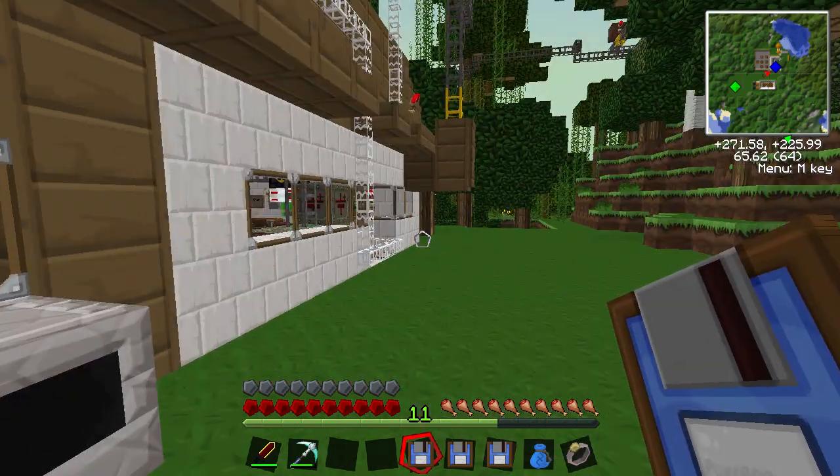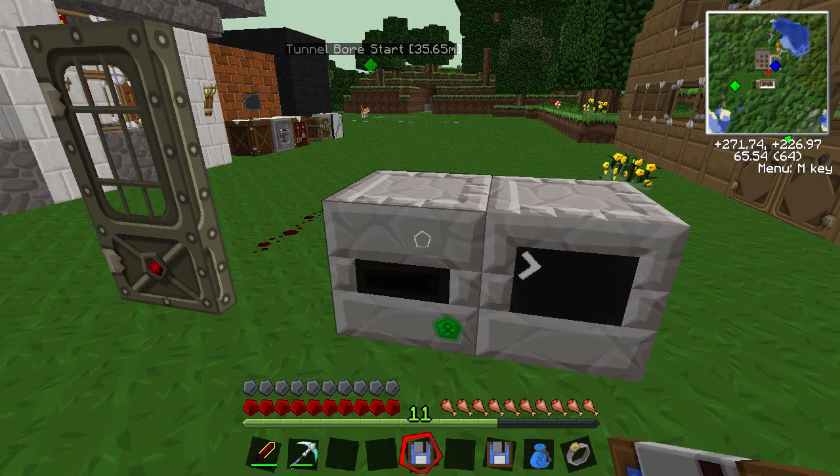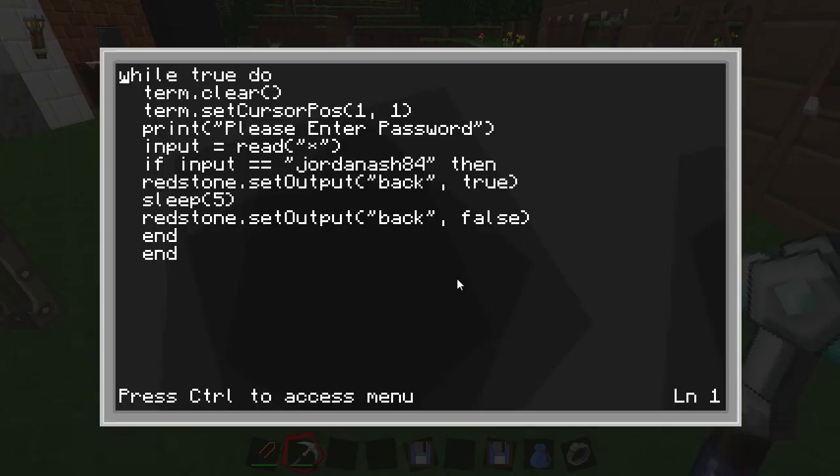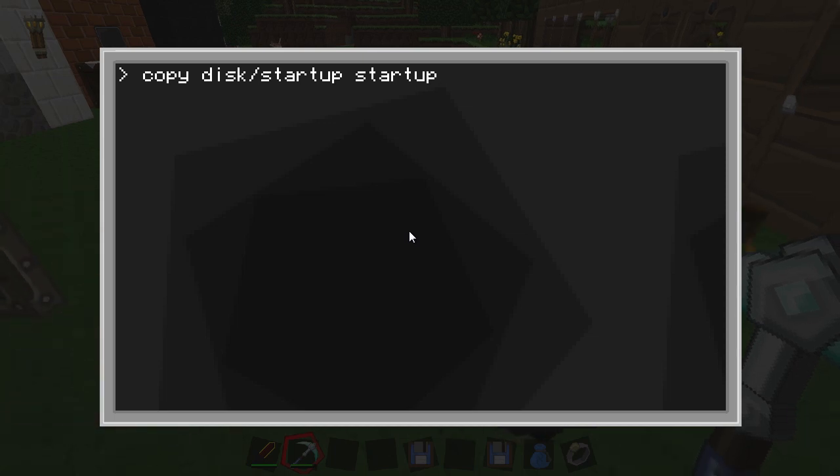If you need to be sneaky and you're on a server, you can hold sneak then right-click and the disk will go straight in. Right-click the computer, then go out of this menu with Ctrl+Save, Ctrl+Exit. Now we're going to do: copy disk/startup - give it a name - so: copy space disk slash startup space startup.